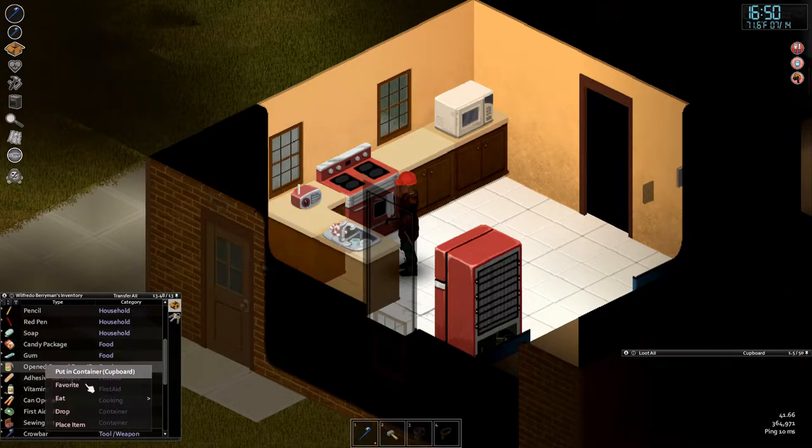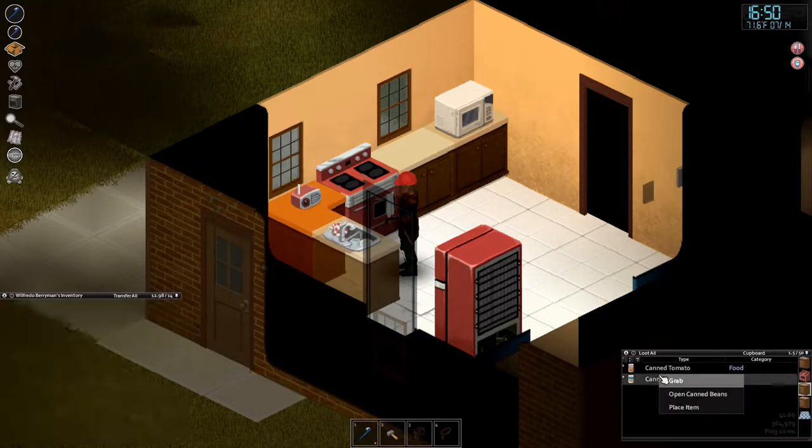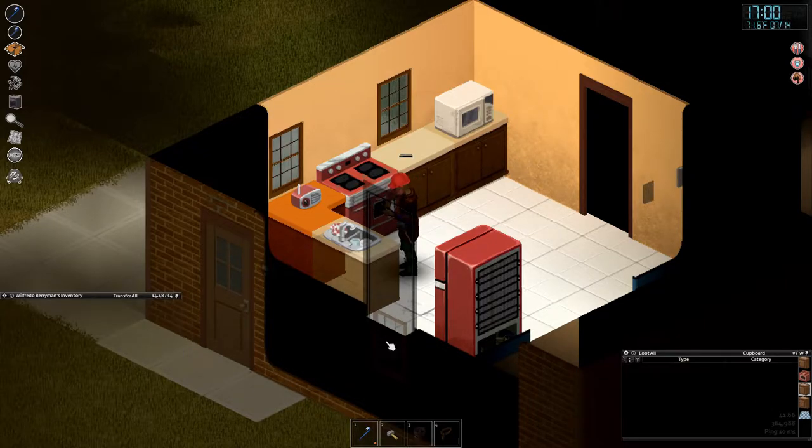We don't have a bowl, so we're eating straight out of the can — we've all been there, Wilfredo. Still not enough food, so we're going to open up these beans. Beans do cause some unhappiness, but let's just open everything — the tomatoes too. Canned tomatoes, we can eat that.